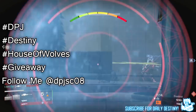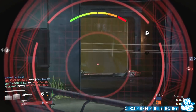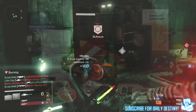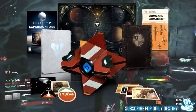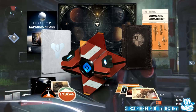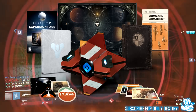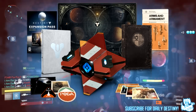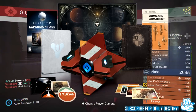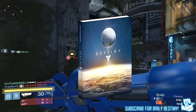What does the Destiny Ghost Edition include? It includes the season pass for the Dark Below and the House of Wolves, a limited edition steelbook case, an antique star chart, an Arms and Ornament field guide, a Guardian folio, postcards from the Golden Age, an exclusive player emblem and player ship skin, a replica ghost which is amazing, and on top of all that, the Brady Games Destiny guide.